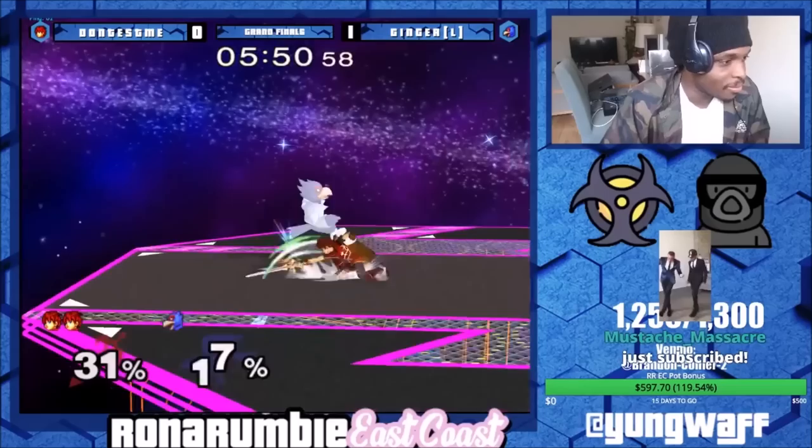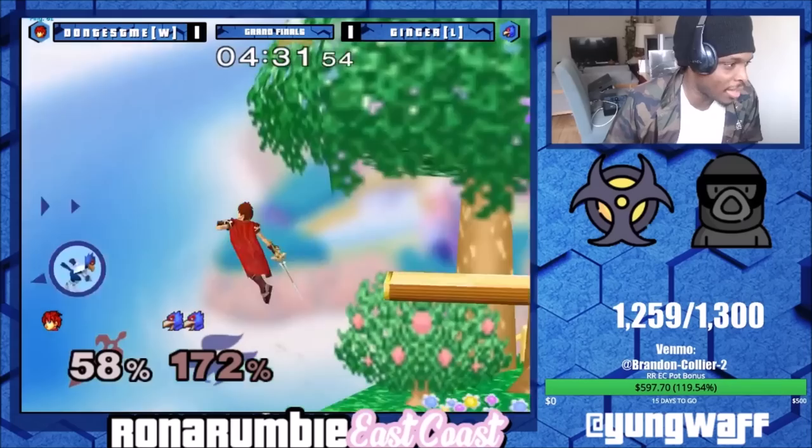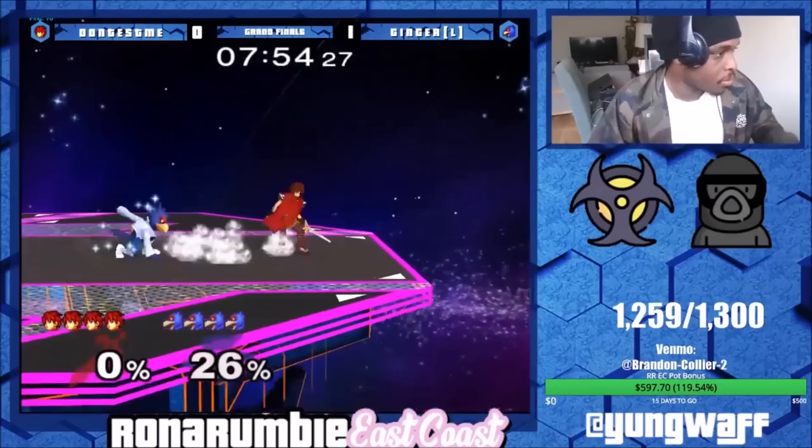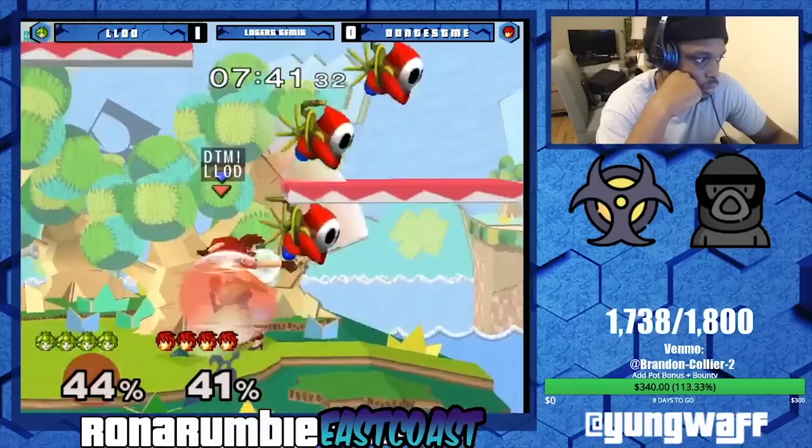Grab is mainly a dash dance punish option but can also be a decent mix-up. We can also see side B being useful, as side B can link into the third-hit side B, which sets up for edgeguards and kills outright. And of course, we have F-Smash — the definition of a high-risk, high-reward option. These extremely strong grounded options, along with the reward he gets for them, is why Roy performs well on a stage like Final Destination.